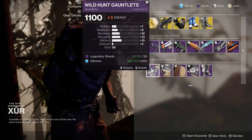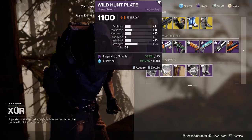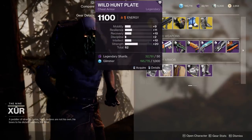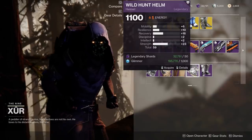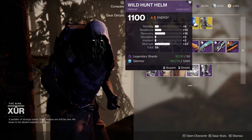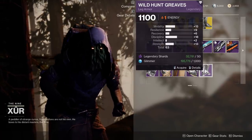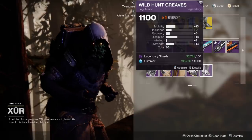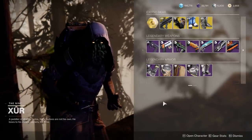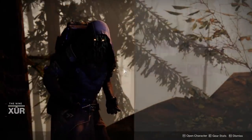Now let's look at the exotic rolls for the Titan. 58 stat gauntlets — not spiky at all, skip that. The chest piece has a decent amount of Strength if you're looking for that. The helmet also has a pretty decent amount of Strength, but 59 is a little on the lower end. The boots have a decent amount of Discipline, though a little too much Mobility in my opinion.